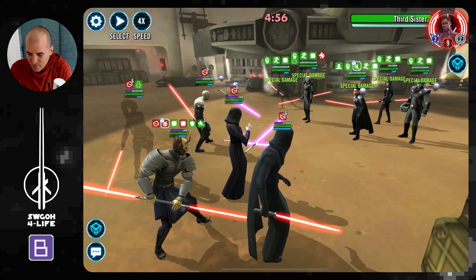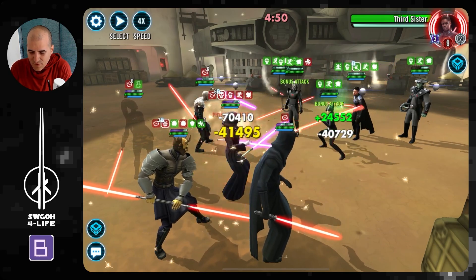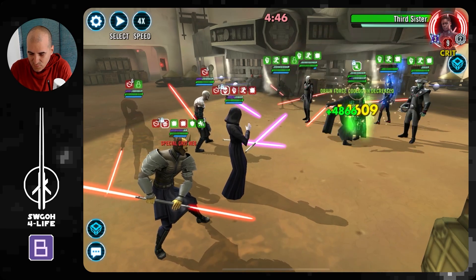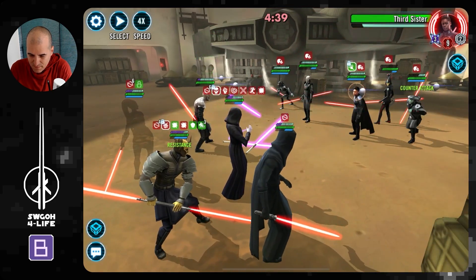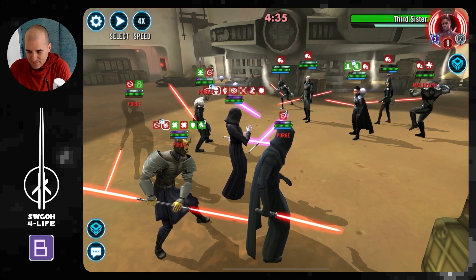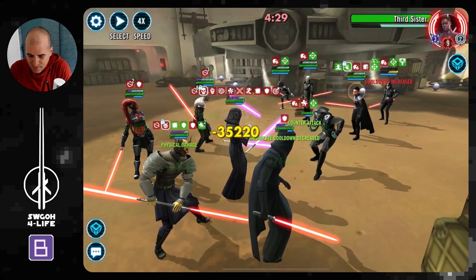They go first, going after Savage. We got a couple of cooldown increases. Here comes the Deathmark on Treya. Hang in there, girl — help is on the way. That does not look good. Let's get all those buffs off them. We really need Savage to get in here. Another turn for Nihilus — another cooldown increase. Come on, just hang in there, Treya.